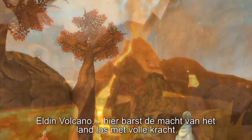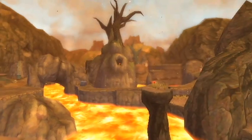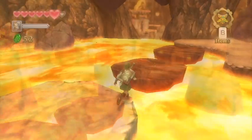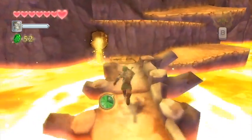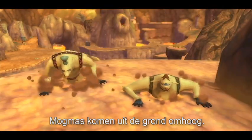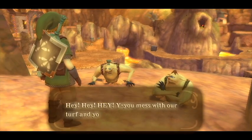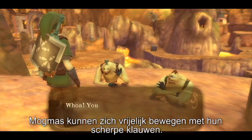Eldin Volcano — the power of the land. Mogmas appear from the ground, and using their sharp claws, they can freely move underground.